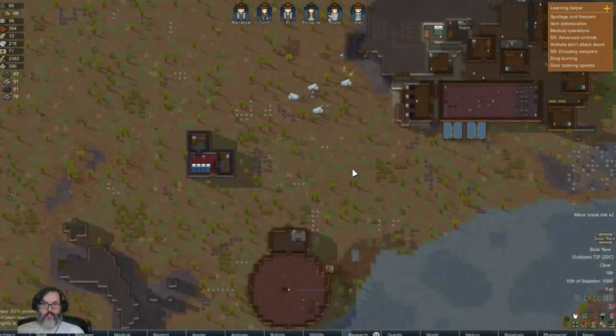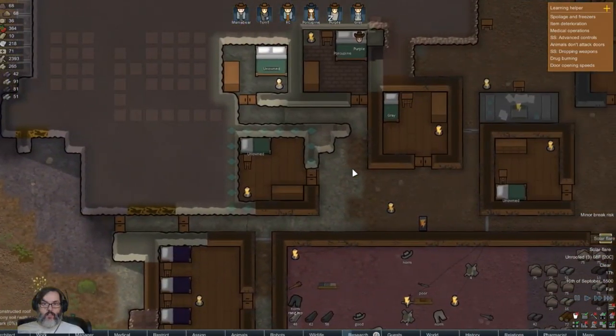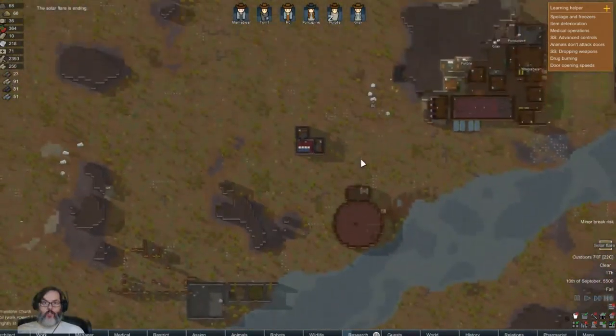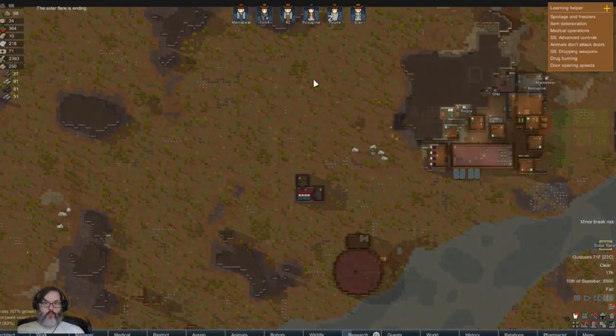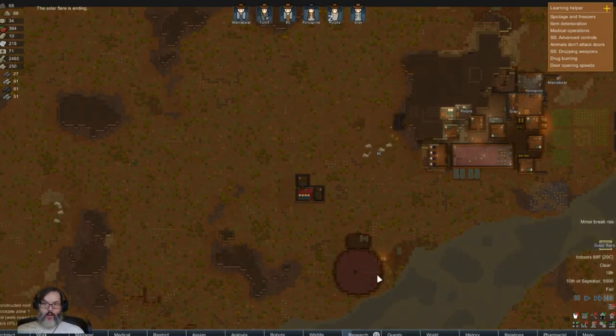Deconstruct. Turtle is desiccated - that's too bad. I do like to try to find corpses when they're like that - that's a big loss. How much meat could that have given us, right?